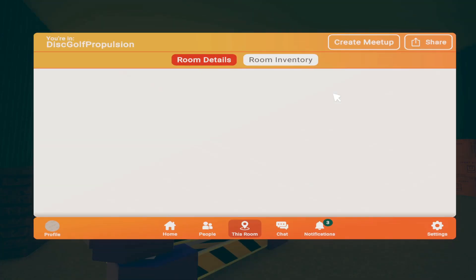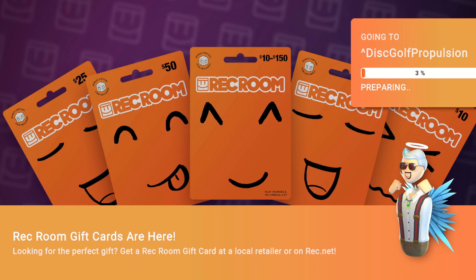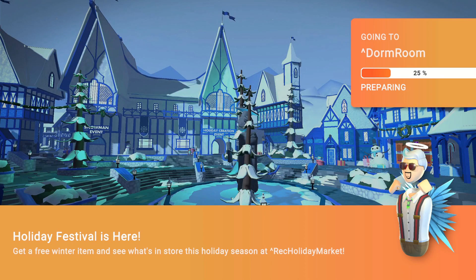But then when I go to a private room — I join it and in the corner it shows 25, then it says 'going to dorm room,' and it just brings you back into the dorm room. And you're basically stuck there forever.